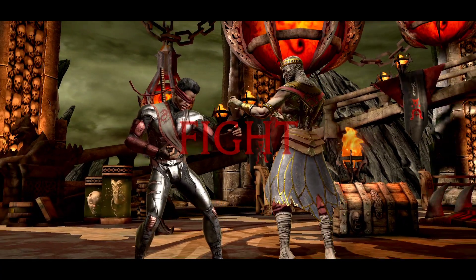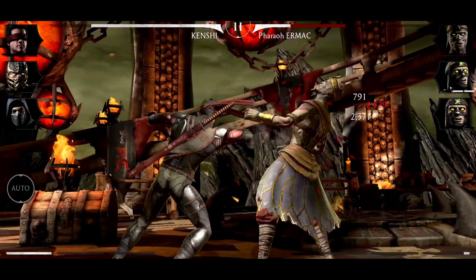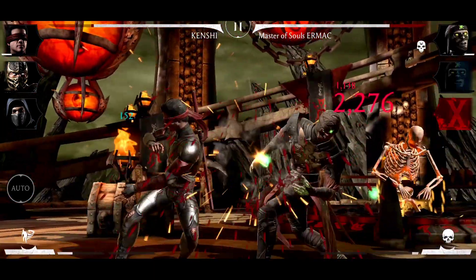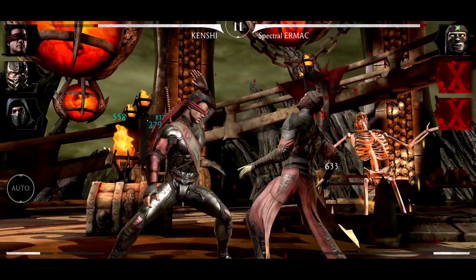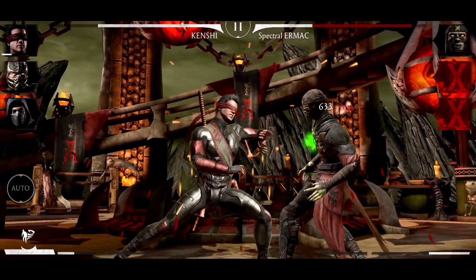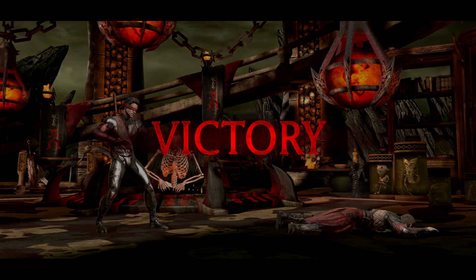Let's continue and do the job. This boss, Baraka, is not too hard. I'm gonna use special 1 — please Blade of the Fun, give me some health back. No health back. Maybe I can use Scorpion to help Kenshi recover some health while I tag out. I got some health back, thanks to the Blade of the Fun.